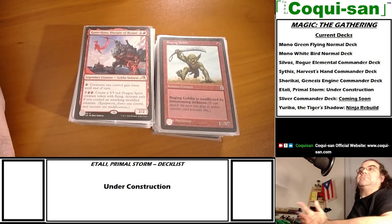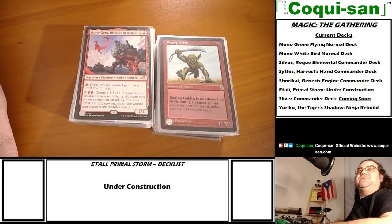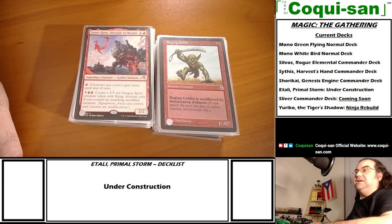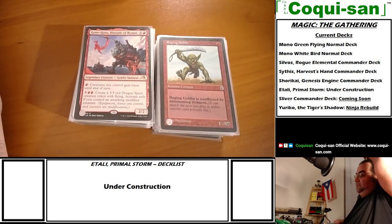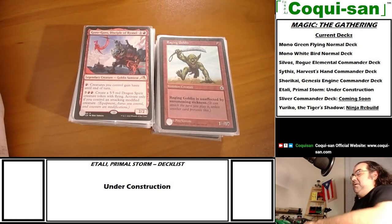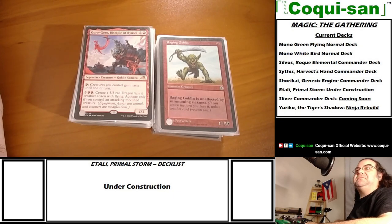A modified creature is one with equipment, auras attached, or counters - any type of counter, whether it's a plus one plus one counter or a flying counter. I'm assuming that also includes poison, which is what they call infect.